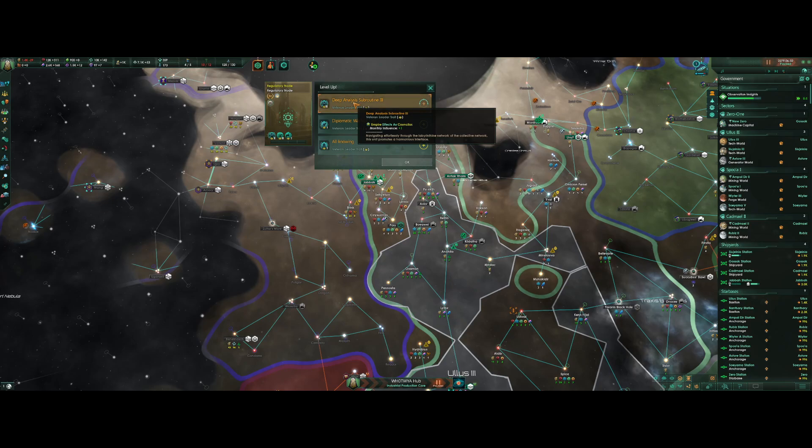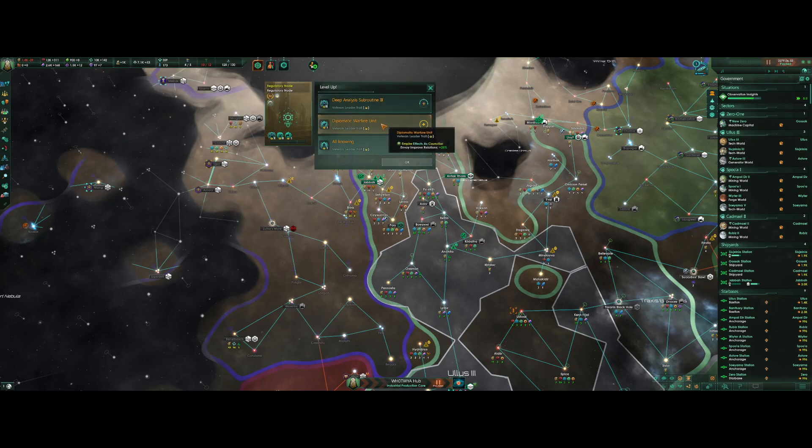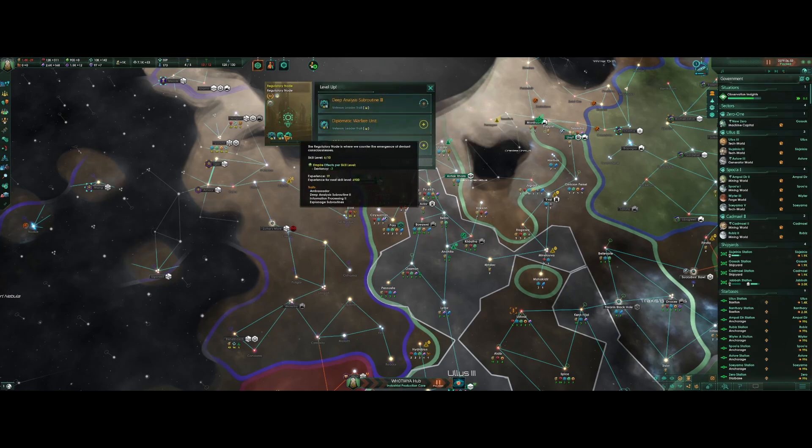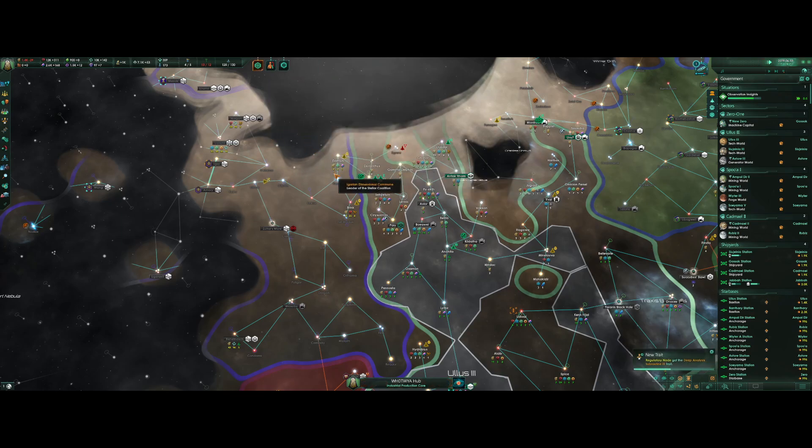What do we spend influence on besides expansion? Maintaining diplomatic treaties and making claims. Right now it's producing 0.75 — this would increase it to a full plus one. Let's go for that, we've got a full plus one.